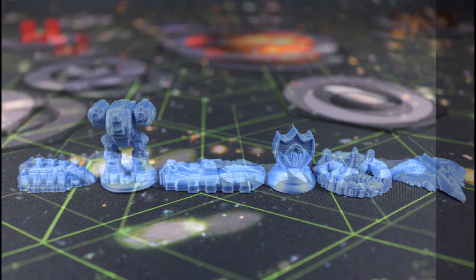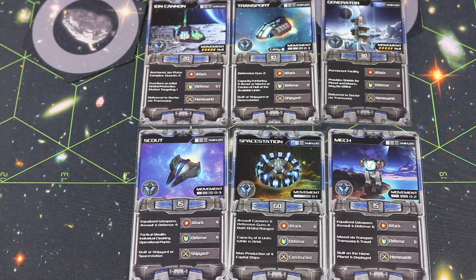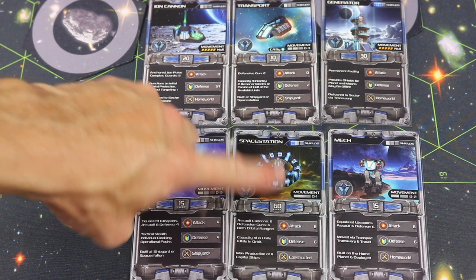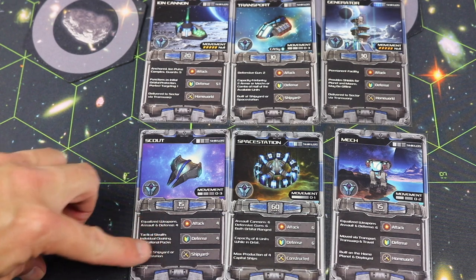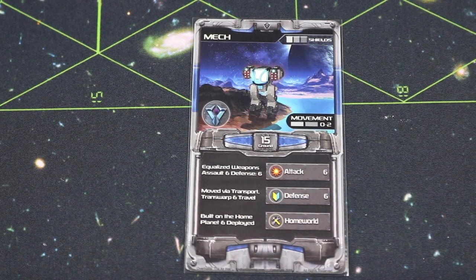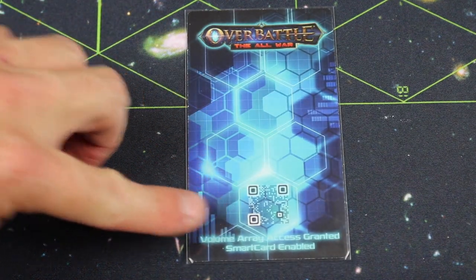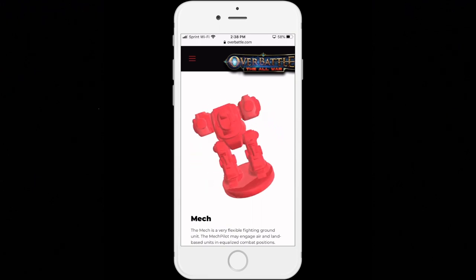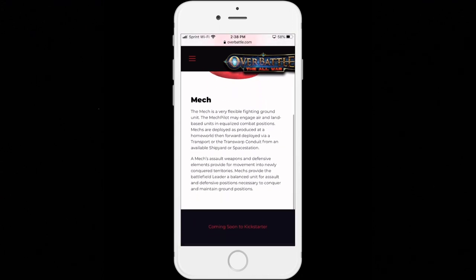Each player has a tray with all of their units, and even in prototype these are the nicest prototypes I've ever received for a Kickstarter project. Each unit has a card showing how far it can move — zero to three, zero to one — along with its attack and defensive values and special abilities. On the back of every card is a QR code. Scan it with your phone and it brings up a 3D model of that unit you can rotate, plus additional background information and strategies that don't fit on the card.